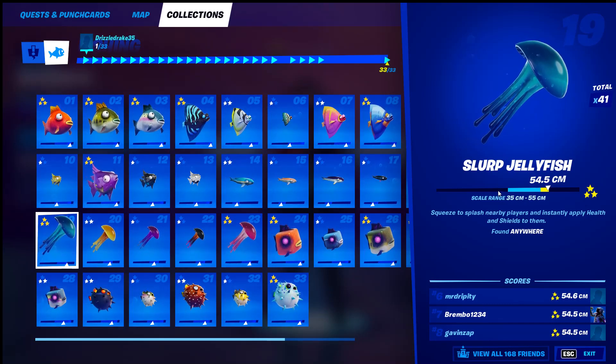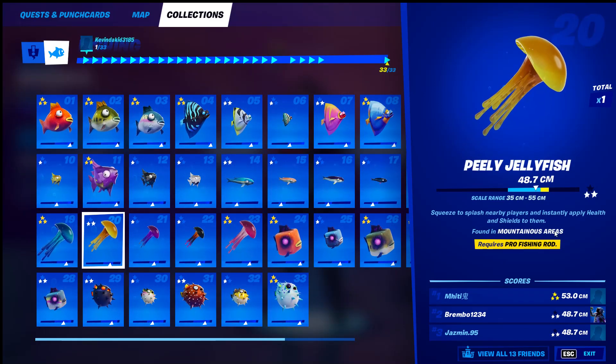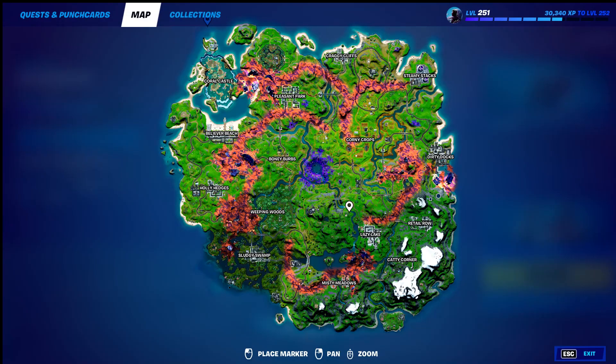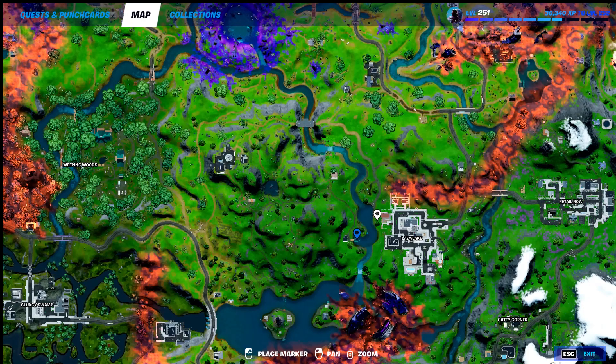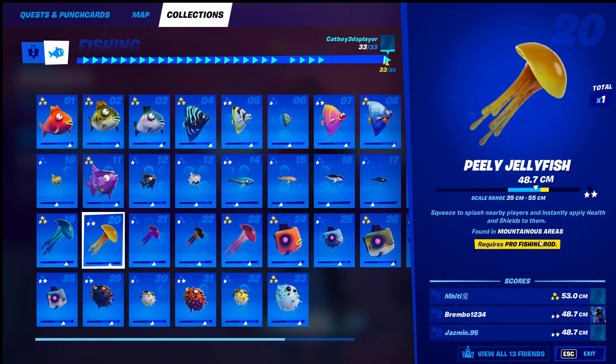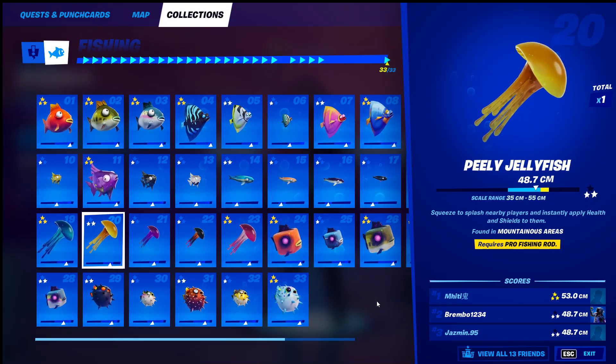Number nineteen, the slurp jellyfish — found anywhere, easy, just use the fishing rod. Number twenty, the pilly jellyfish — found in mountainous areas and requires a pro fishing rod. This is really not that difficult. I personally caught this fish here myself just after the update. Come over here — this is your spot. Land here, there are fishing rods available. Get a pro fishing rod, and that's your mountainous area spot. It might take a couple of games to get a blue one, but you can fish right there.